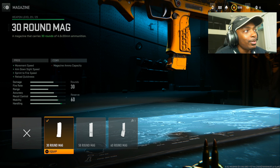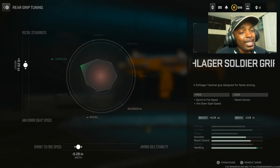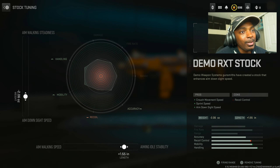Put on the 30 round mag for movement speed, aim down sight speed, sprint to fire speed, and reload quickness at the cost of magazine ammo capacity — so instead of 40, you have 30. Then the Schlager Soldier Grip for sprint to fire speed and aim down sight speed at the cost of recoil control; set the sprint to fire speed to negative 0.28 inches and the recoil stabilization at 0.29 ounces. Last but not least, the Demo RXT stock for cross movement speed, sprint speed, and aim down sight speed at the cost of recoil control. Set the aiming out of stability at 1.55 inches and the aim down sight speed to negative 2.06 ounces.